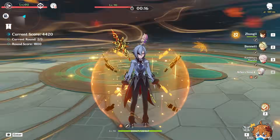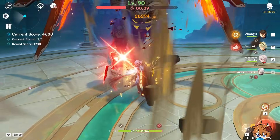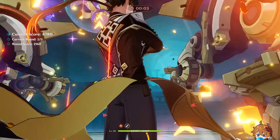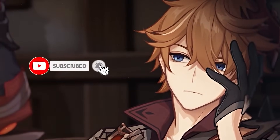Lastly, we're giving away 10 Welkin Moons once we hit 40k subscribers. So if you haven't subscribed yet, now's the perfect time. What's your game plan? Which standard character are you picking? Drop your choice in the comments, and don't forget to smash that subscribe button so you never miss an update.